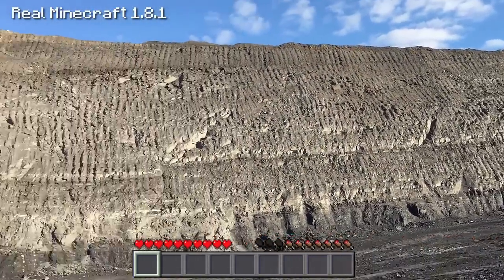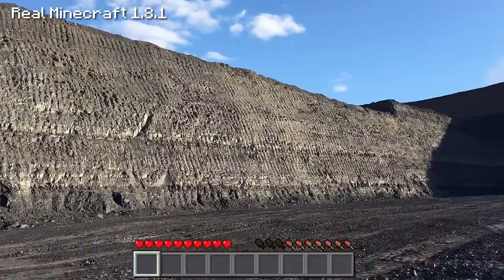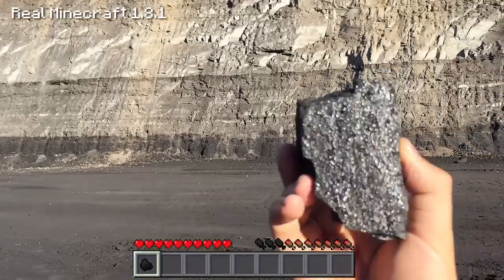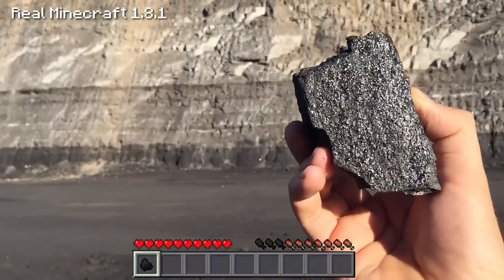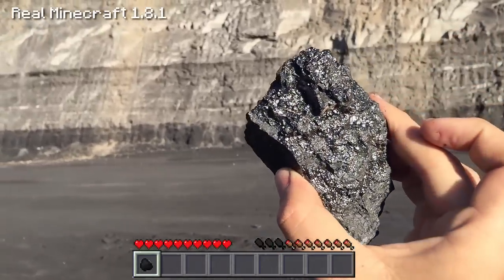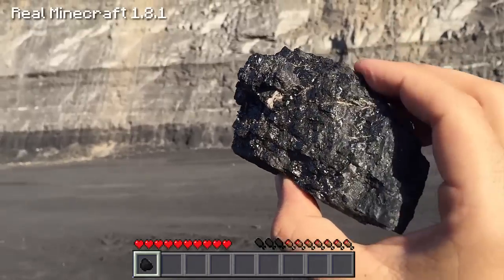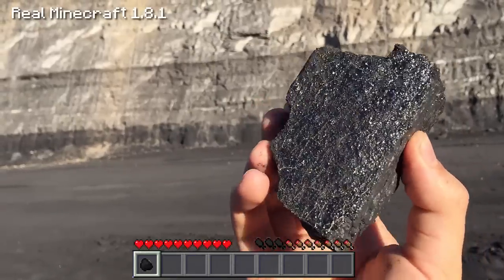Look at that, absolutely fantastic. There is another coal seam on top of this bench here, but that's already been mined. Look at this coal — look at how shiny it is. That has beautiful coking properties, which you can use to make steel. This is real hard coking coal for those of you who are interested. It comes from old riverbeds, and a lot of time and pressure underneath the ground is needed to make this bit of coal here, which I'm mining today.